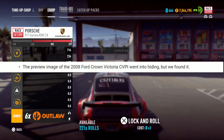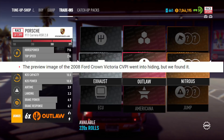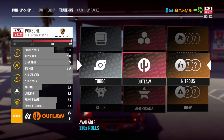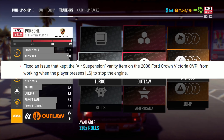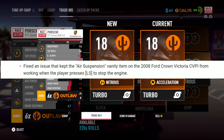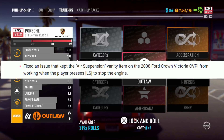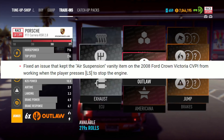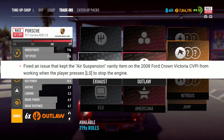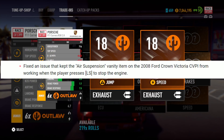Whether this is going to be paid for or an abandoned car, I just don't know. But the Crown Victoria as far as we can tell is not in this game. And from the next patch note: they've fixed an issue that kept an air suspension vanity item on the Ford Crown Victoria from working when the player presses LS to stop the engine. Again, a fix for the Crown Victoria which isn't in the game — and the fact it's got vanity items means this is a car that we can drive. So my call is the Ford Crown Victoria is coming to Payback as an abandoned car.